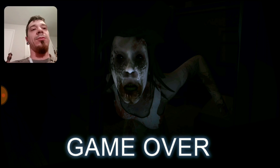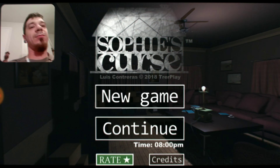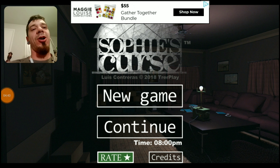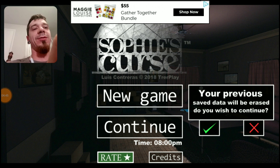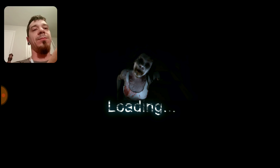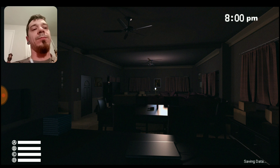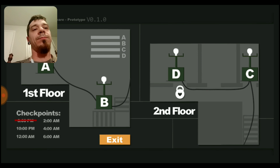D is going down, we need to get up there and get D situated. Charge this mother up and we're going to go back and hit up B. I don't think so — you're not going down on my watch! How did I miss something? I felt like all of them were charging fairly well.